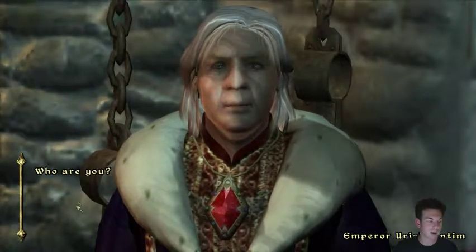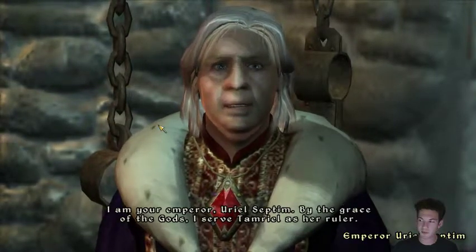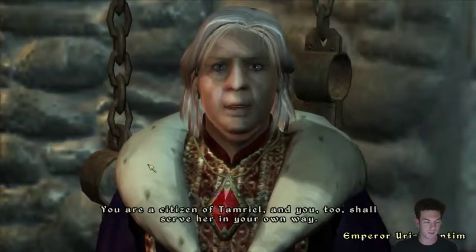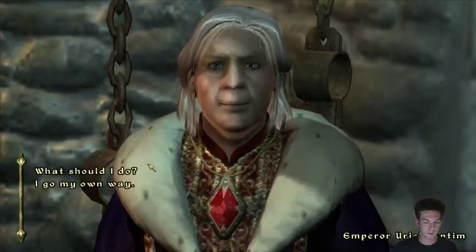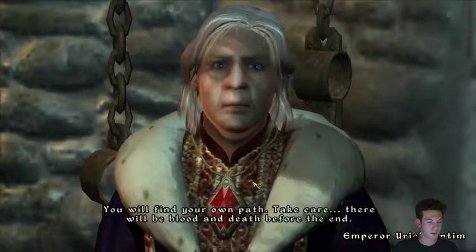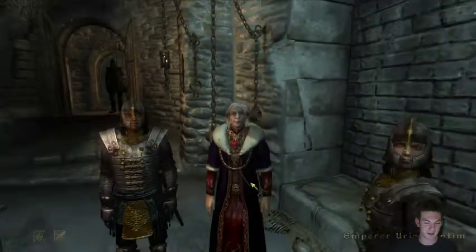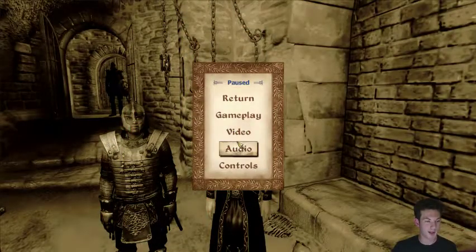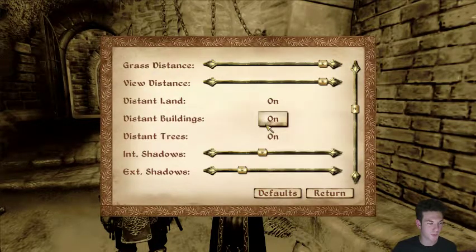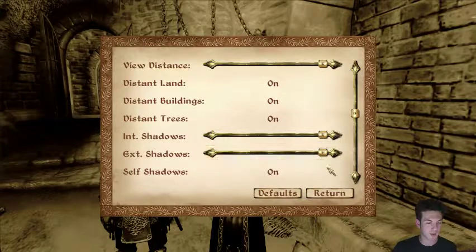We have mods, but I only added mods that would enhance the game, not make me uber strong. I am your emperor, Uriel Septim. By the grace of the gods, I serve Tamriel as her ruler. You are a citizen of Tamriel and you too shall serve her in your own way. Anyway, I've got to change the interior shadows — can I bring the quality up and not have them be so awful?